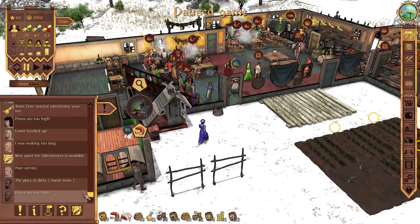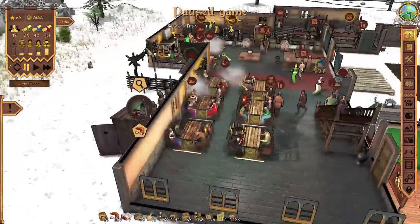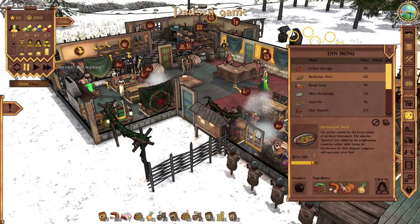Have we got a fancy noble bard person turning up yet? No fancy bard that's going to appeal to the nobles has turned up. Never mind. I think it might be a good time to look through the menu and maybe take off some things that are more appealing to the travellers and add a few things that appeal to the nobles. Grilled sausage appeals to the rascals and outlaws, but we've made so much money off that and it uses our sausages, so we'll keep that on. Barbarian stew we'll also keep on because it uses sausages. Bread soup also uses sausages, so we'll keep that.